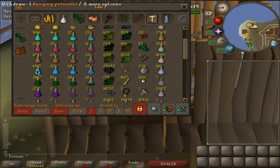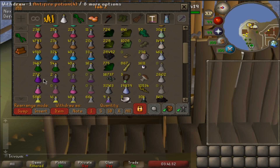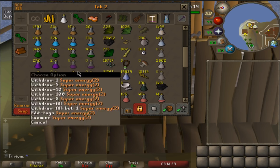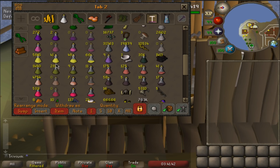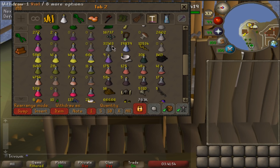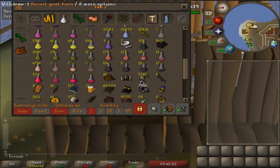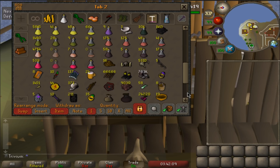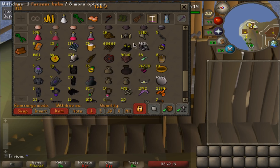Almost 5,000 staminas and still have 16k amylase left from 99 agility, so I'll be good for staminas. Almost 5k ranging, 3.5k super combat. All my energy made into staminas so I always use those anyway. 5.8k brews - very nice. 1,500 antidotes, plenty of magic potions for XP. All of these sanfews are for Kraken - Thermy drops them too. Just from PVM, I haven't made any of these myself.